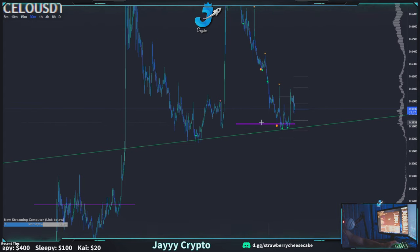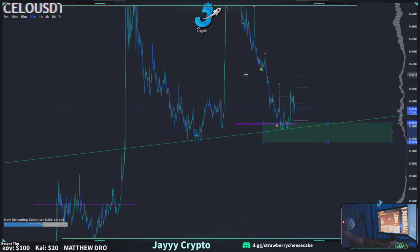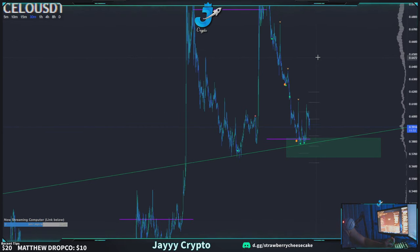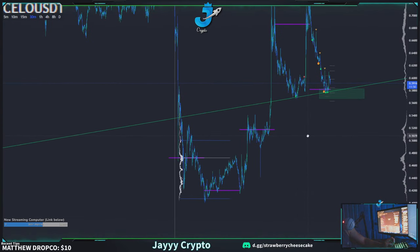I'd look for a long somewhere above this level — let me draw a box in here. I'd look for a long somewhere in this area, somewhere above 5.67–5.68. It really depends on your time frame. If you lose this level, get out — I would not hold a long anywhere below 5.66. Cello's cooled off quite a bit.